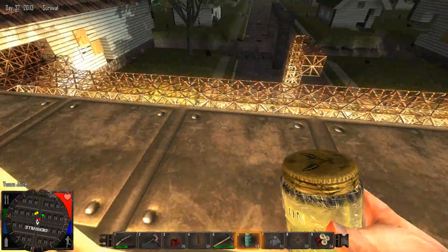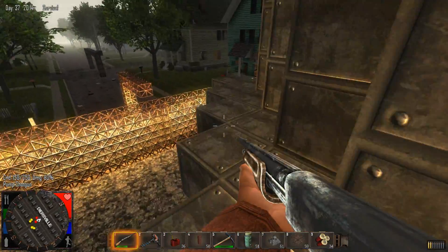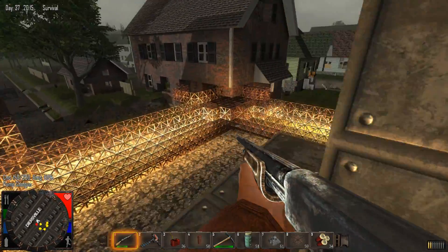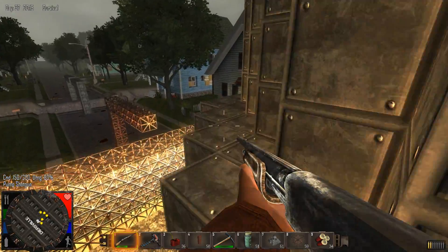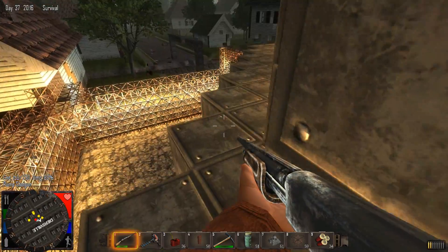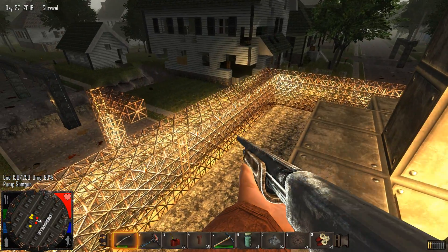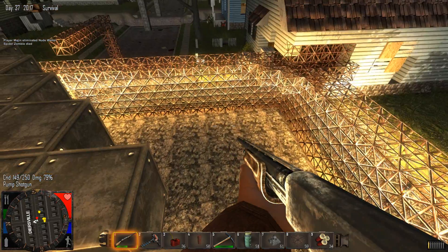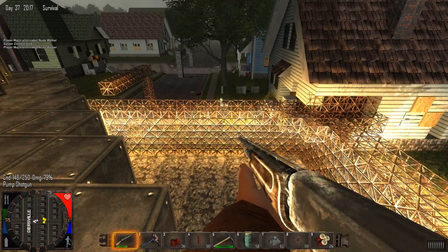I just wanted to keep building it — I was too excited and didn't want to forget what I was doing. When you do creative stuff and run out of materials, it gets frustrating, right? I've completely cornered off the area and added a metal trussing fence. The reason for the metal trussing fence is that you can shoot right through it.